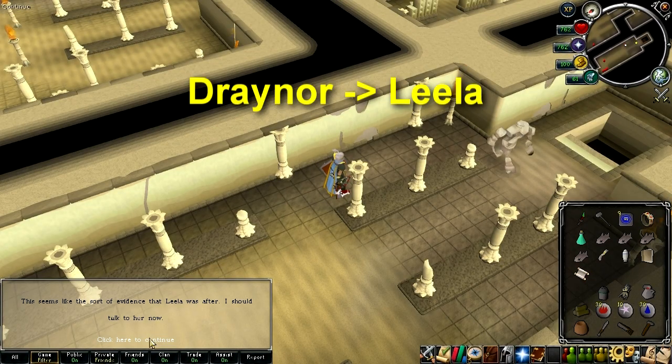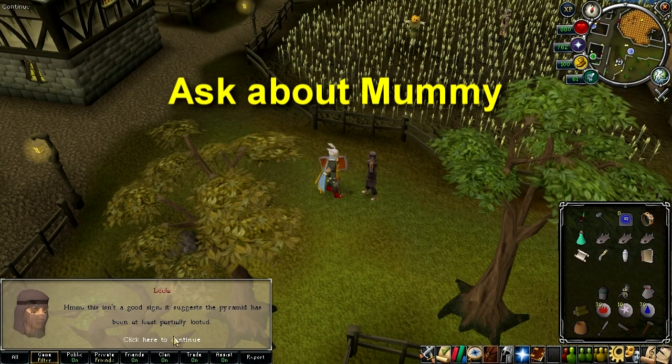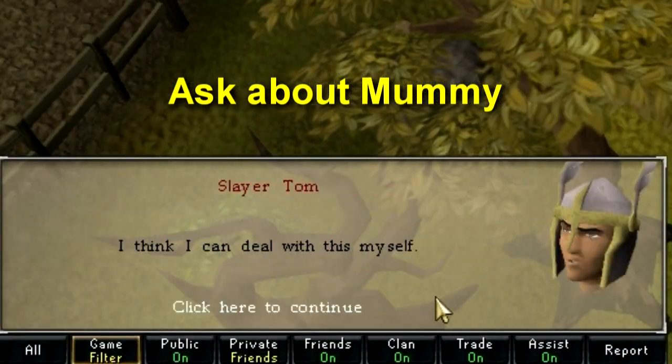Once you get the items, teleport back to Draynor and talk to Learra again. Ask her about reconstructing the mummy. Tell her you can handle it yourself and go back to the pyramid.